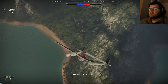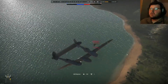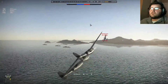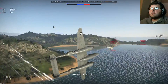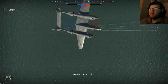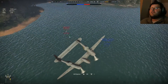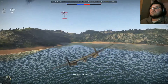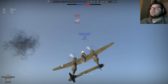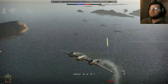I go into a dive and that's when I notice the Ki-45 passing below. Immediately I switch over to him because I figure he'll be an easier target. I'm going to put some rounds into him. I pull up into a barrel roll, which keeps me on his tail. He goes vertical, takes a hit — there goes his wing.